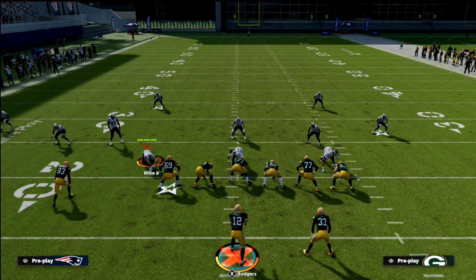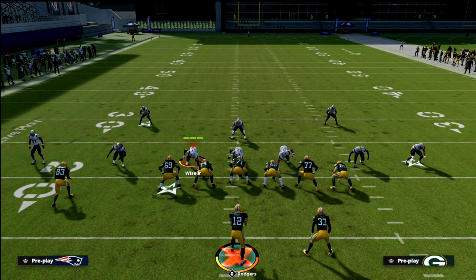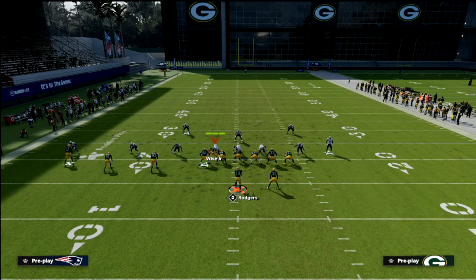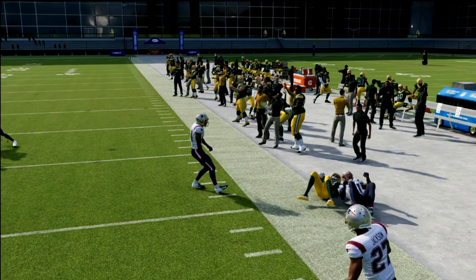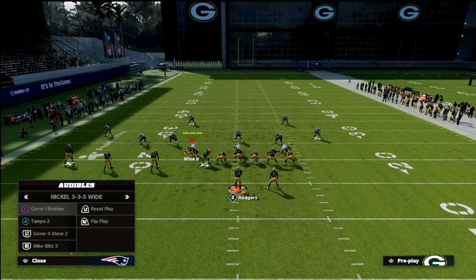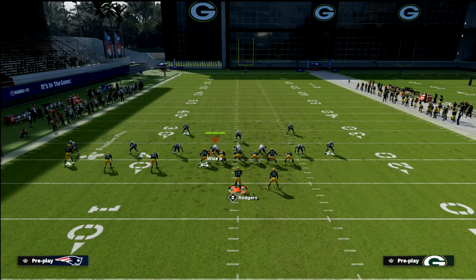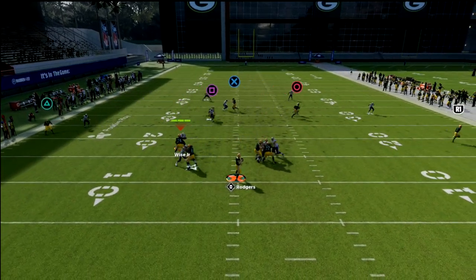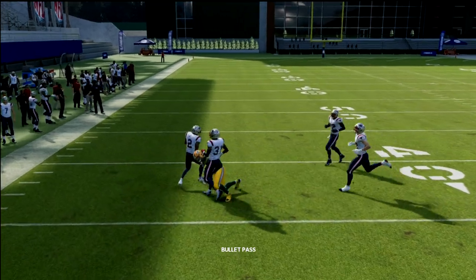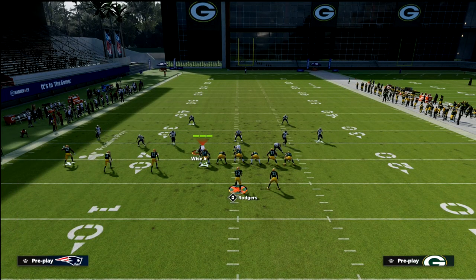Cover 2 is probably what most people will go to try to defend this, and it's not a bad idea. But the problem is again the high-lows on both sides up on the sidelines. Your first read, you can check it down, break a tackle, and get nine to ten yards — one of my favorite reads right now because it's super simple, just get the ball out of your hands. Watch how it sucks that cloud corner down and then you can hit that route — the high-low works on both sides.